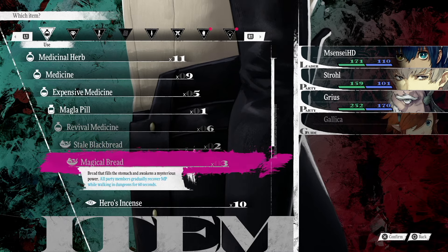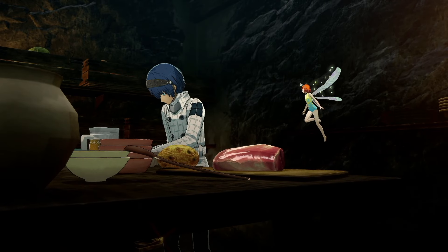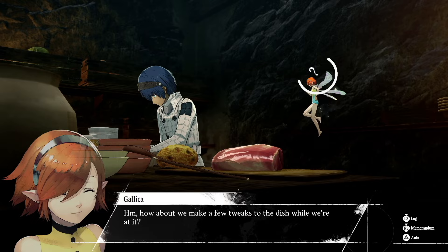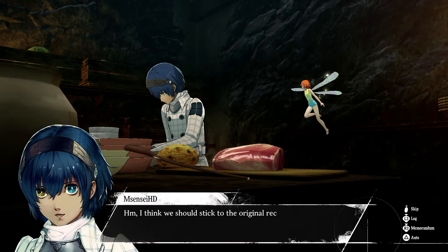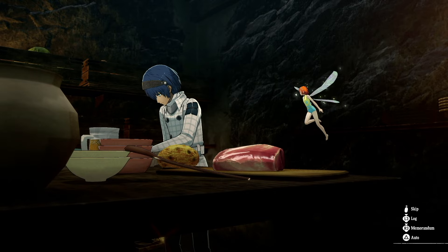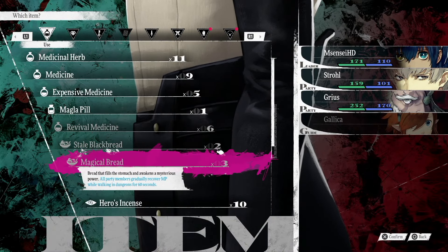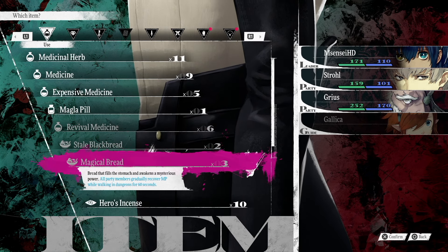I hope this is not a one-time thing. I hope that at some point we're going to be able to cook food in this game. I think it was Persona 5 Royal where you were able to cook curry, and the curry gave you certain advantages or extra experience or something like that. I hope in this game we're able to make this magical bread so that you can use it more often.